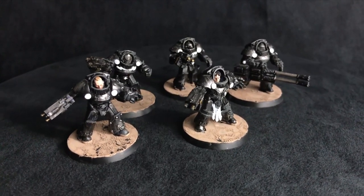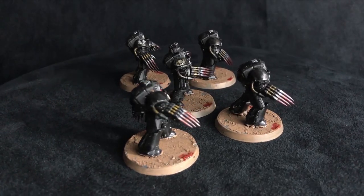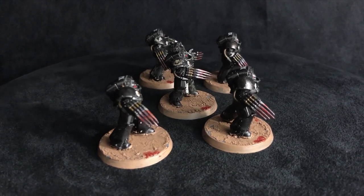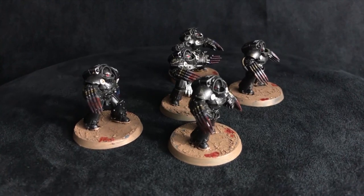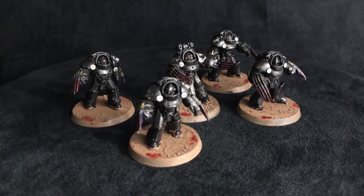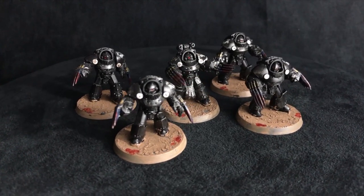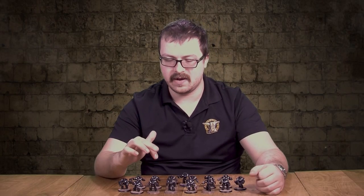Tartarus Terminators are a Heresy-era armor pattern. The main difference from your Standard Terminator loadouts is these guys have a six-inch movement. So these Terminators are six-inch movement, strength four, toughness four, two wounds, two attacks, standard leadership, two-up armor, and a five-up invulnerable save. They don't have the slow grind survivability that your Cataphracti do, but they also don't have the movement penalty. Same with your regular Terminators — they have six-inch movement instead of five, with the five-up invulnerable.